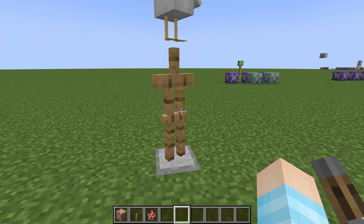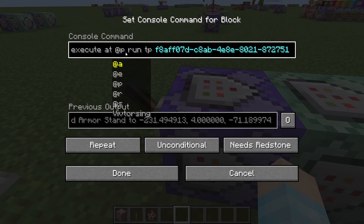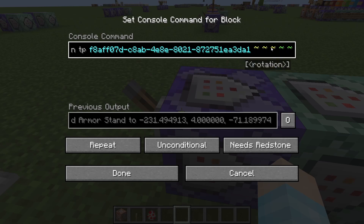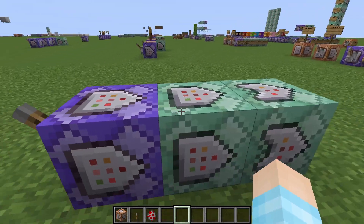I didn't make this multiplayer friendly at all because I'm too lazy. So we're going to run 'tp' the armor stand — as you can tell I'm too lazy to tag it as well — and we're going to do tilde tilde tilde tilde and tilde. I also did some extra special stuff because one command block wasn't enough.